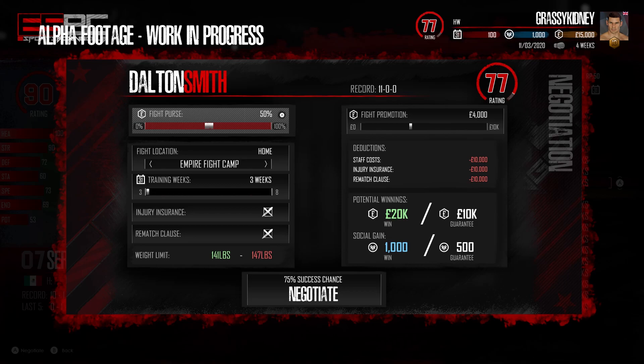For fight purse there's a scroll bar from zero to 100, so you get to choose how much you want - it's not always guaranteed but you get the option. For fight location we've got home and it says Empire Fight Camp. I'm not sure if home or away affects your training or performance in the ring - my assumption is maybe it just takes time due to traveling out of your camp. Training weeks says three weeks with a three and an eight, so possibly three weeks into an eight-week camp. Injury insurance and rematch clause are both checked. The weight limit - super exciting - shows 141 pound up to 147, indicating there will be a weight cutting system.